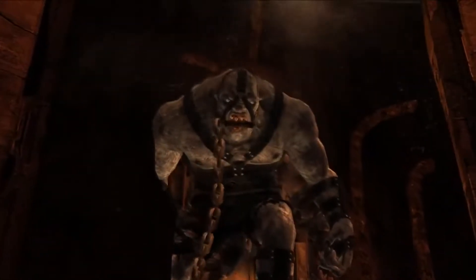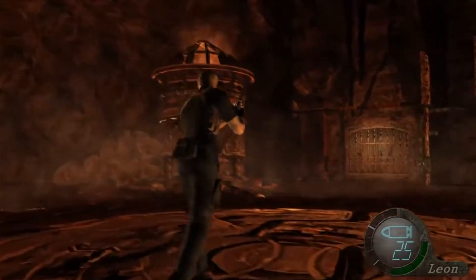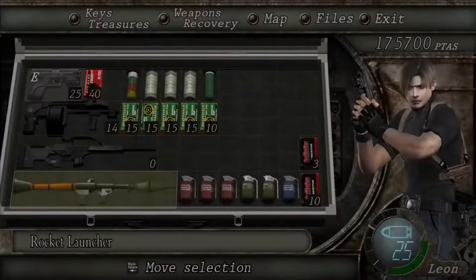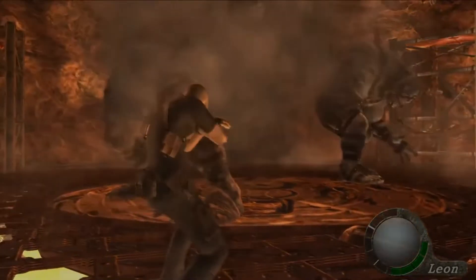In the room, two Gigantes will spawn from the gate across the room. You could open the hatch on the floor to drop one of the bosses into the lava. The other you have to take out on your own. However, in this video I really needed pesetas, so I killed both of them — one with the RPG.